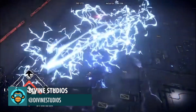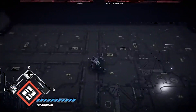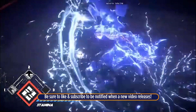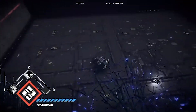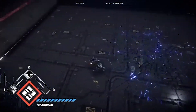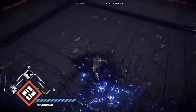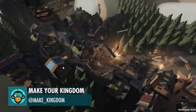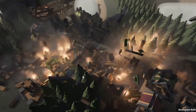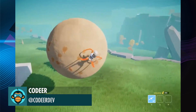Like a Thunder God by Divine Studios. Testing a simulation of building explosions by Make Your Kingdom. Finally got climbing to work on Rotating Surfaces by Kodeer.